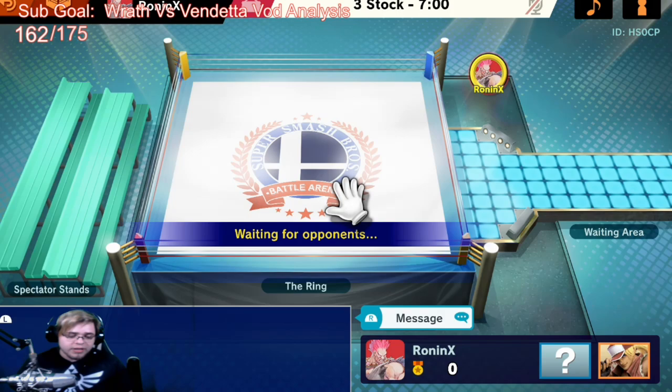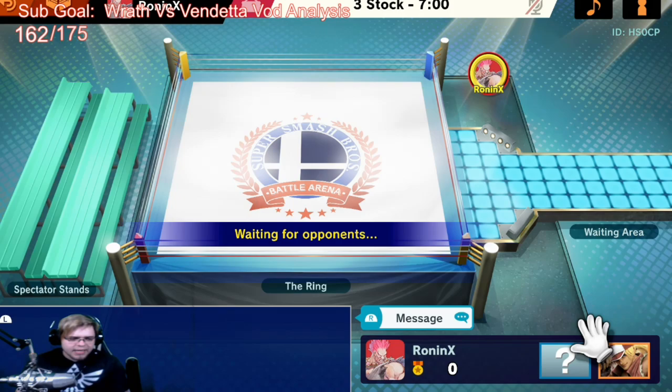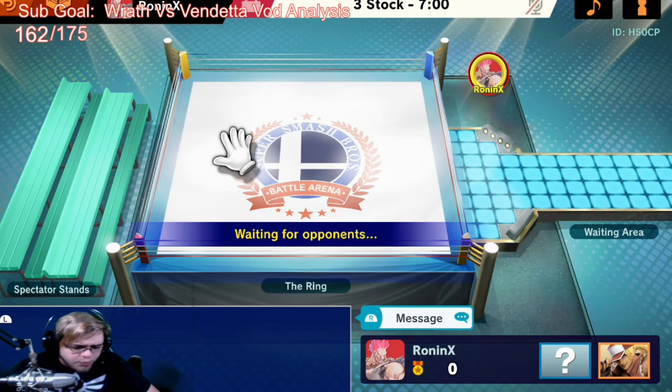I guess the first thing we're going to have to talk about — if you're dealing with disadvantage — we'll talk about SDI, and mostly just what you need to be looking for. Another thing is knowing how to wall him out in neutral, because Terry has great options for covering Nair and such, because of how good our buttons are. You play Terry and Ryu, right? Who are you trying to learn the matchup with, Ryu or Terry? Terry. I do okay with Ryu.